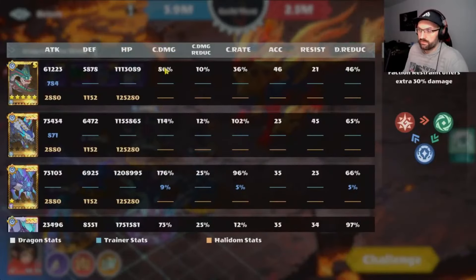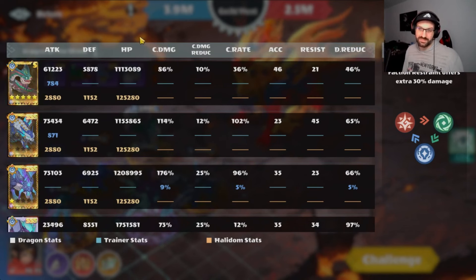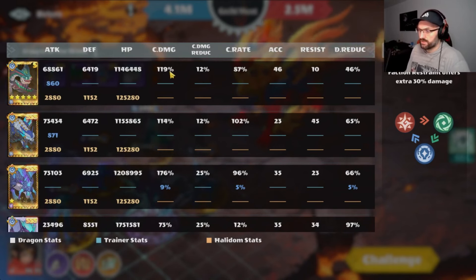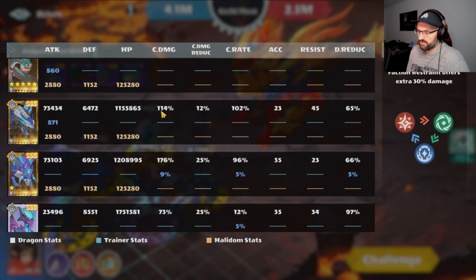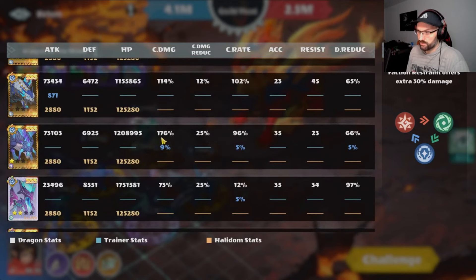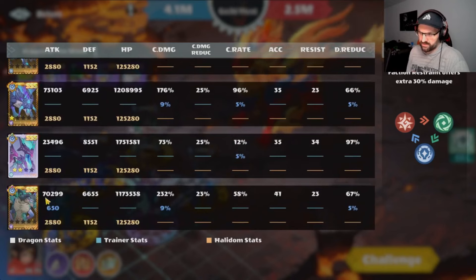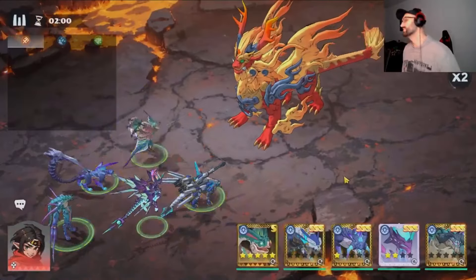For the stats: you see 61k attack on my Ayuna — very low crit rate, some gear missing. Now with gear on, Yuna has 68k attack, 120 crit damage, 87 crit rate. Arches has 73k attack, 114 crit damage, 102 crit rate. Janus has 73k attack, 185 crit damage, 100% crit rate. And Protoise has 70k attack and 241 crit damage.